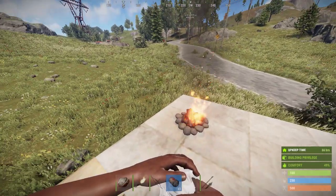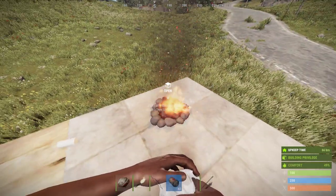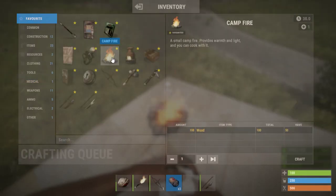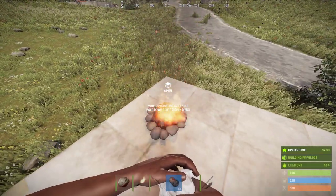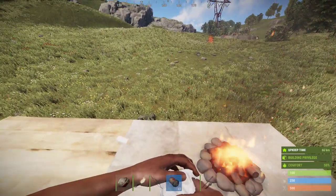As you're running along in early game, pick up a couple of hemp plants. Obviously you want to use one to make your sleeping bag, but make some bandages as well. The other thing worth making is a log fire — this little beauty here. A log fire just costs 100 wood.